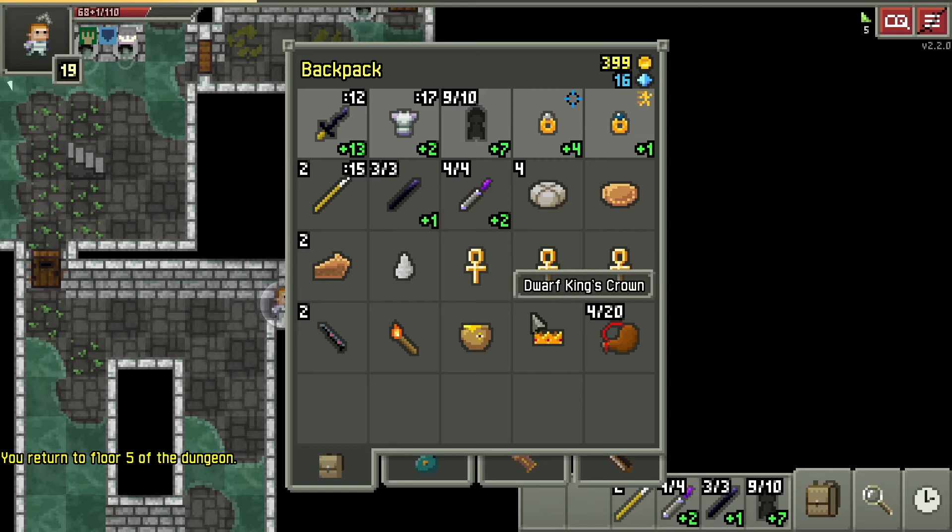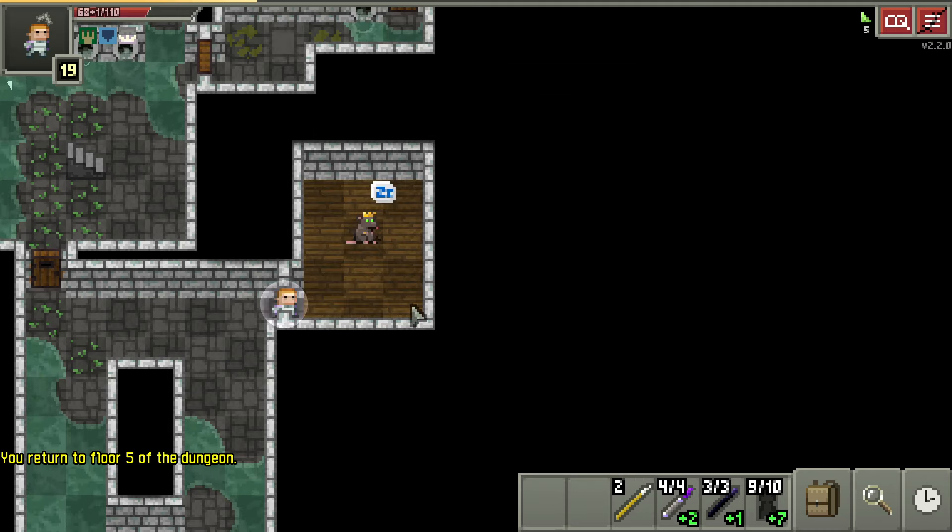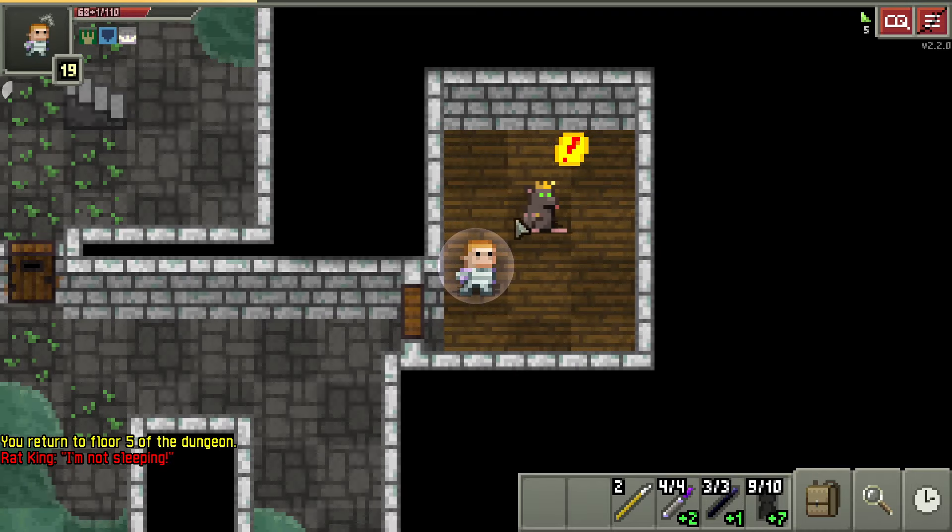After you defeat the dwarf boss in the Dwarven Metropolis, you get his crown, which you can wear and get a bunch of special powers. Or you can run all the way back down to the sewers and give it to the Rat King and get a new set of powers — the Rat Powers.